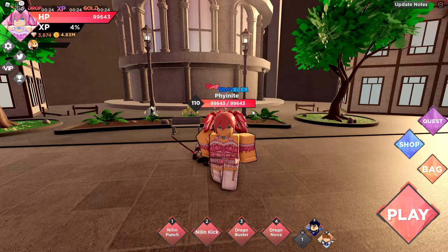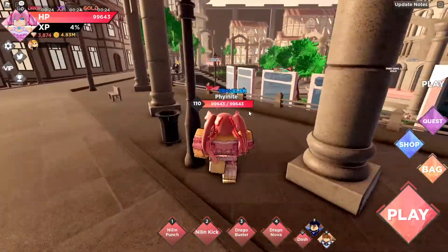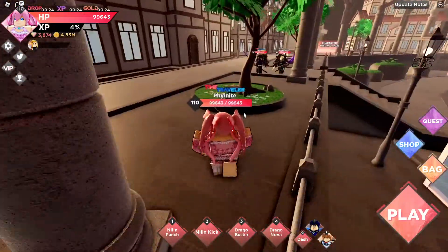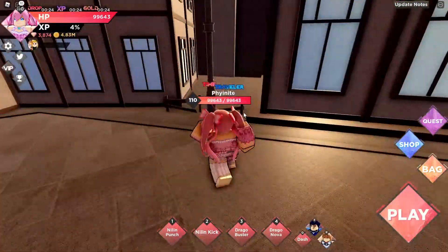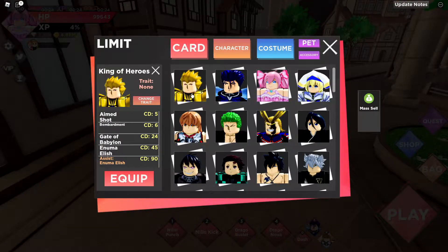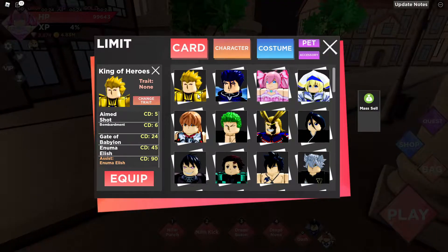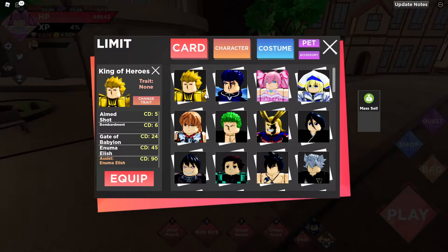In this video I'm going to be showing you one of the most powerful characters in Anime Dimensions. Without further ado, let's get straight into it. As you can see, we're in Anime Dimensions and I've actually got one of the most powerful characters — he's a very very powerful character. First things first, we're going to go into the bag and we got King of Heroes. We got him a little bit ago — it was very very lucky, it was from the raid.